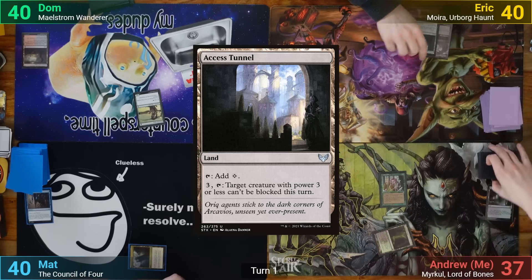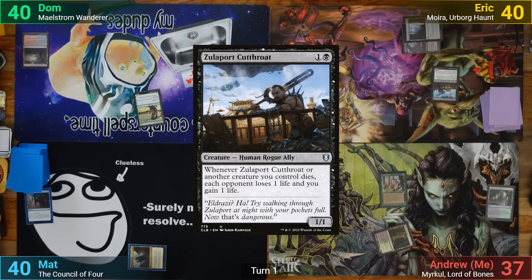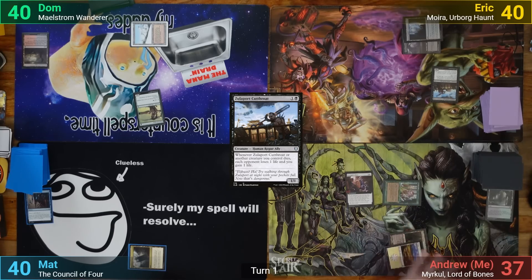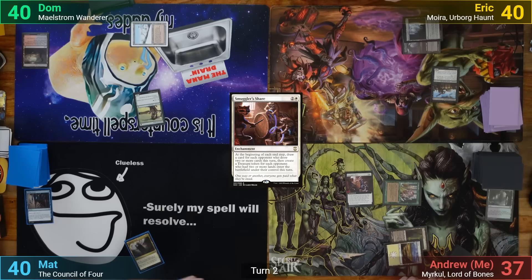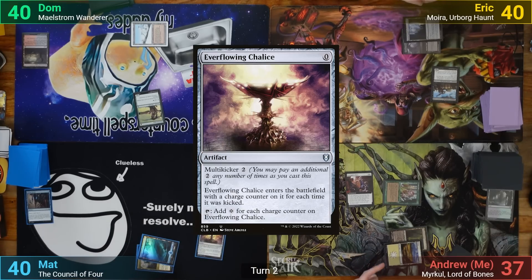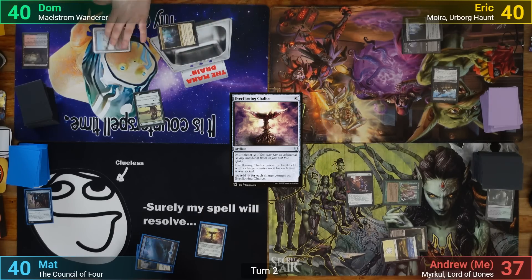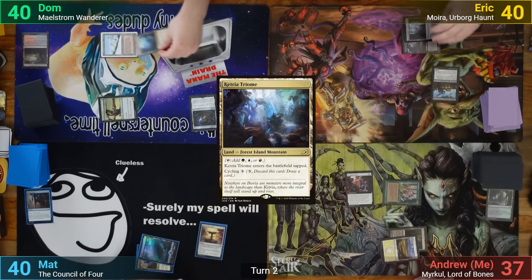Eric plays an Access Tunnel and taps 2 mana for a Zulaport Cutthroat. I draw and play a Plains. I cast Smuggler's Share, and pass to Matt. Matt's got an Island for turn after he draws, and casts an Ever-Flowing Chalice, kicking it for 1, and passing. Dom draws and then plays a tapped Ketria Triome. He then plays a Talisman of Creativity and passes.